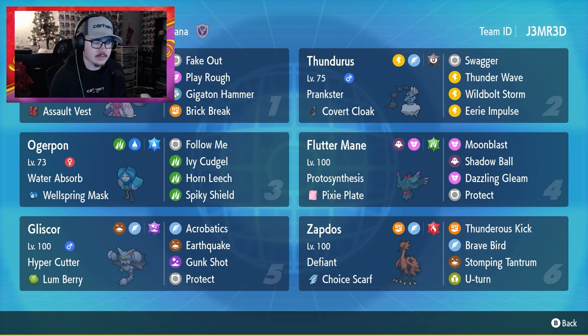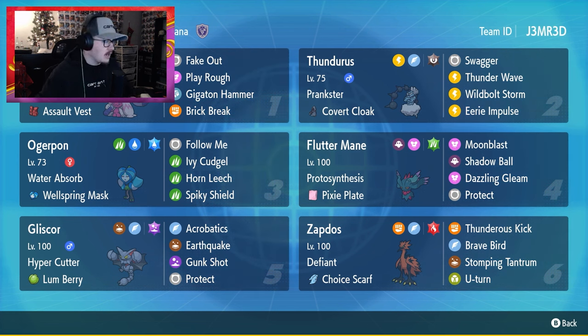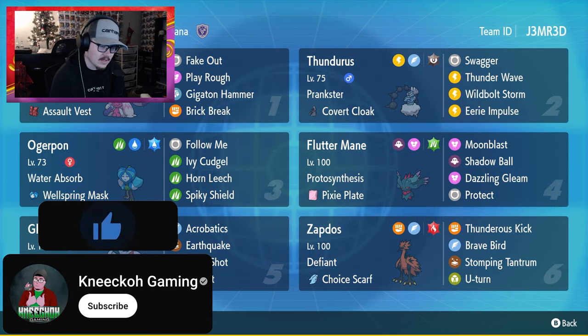It still has Fake Out because Fake Out's just good for this Pokemon. The rest of this team is actually kind of wild — you have Thundurus, pretty normal; Ogre Pawn, pretty normal; Flutter Mane, sure — but then Gliscor and Zapdos on this team, like I don't really know what is going on here, but it's kind of spicy. This team comes from Kairu Coco, linked in the description below along with all the team details.